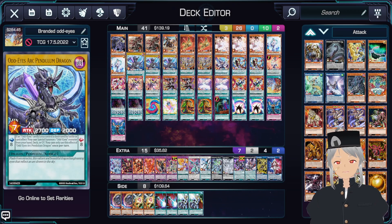Moving on to our Odd Eyes stuff. For Odd Eyes, we can play three copies of Arc Pendulum Dragon. If it's in your Pendulum Scale and another Odd Eyes card is destroyed by a card effect or battle, you're able to special summon an Odd Eyes monster from your hand, deck, or graveyard — which is really nice if you have tons of resources in your graveyard, or are able to get your copy of Sky Iris to the field. You also have Pendulum Dragon as well.